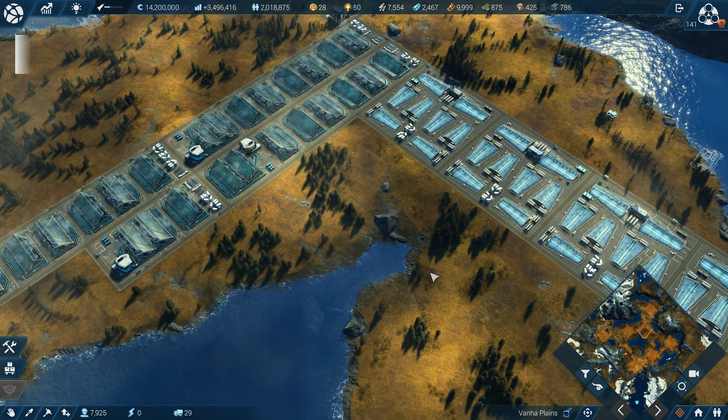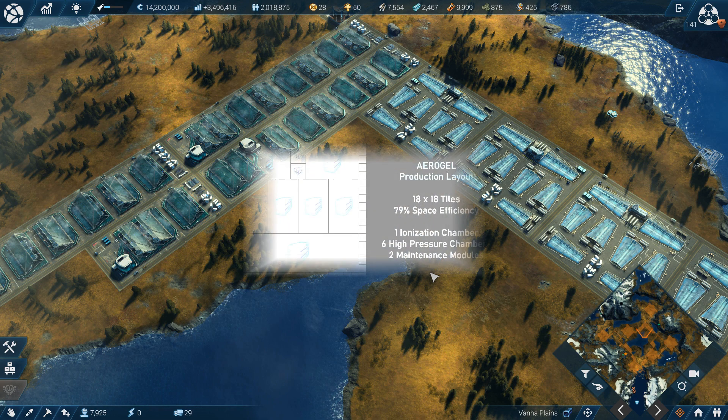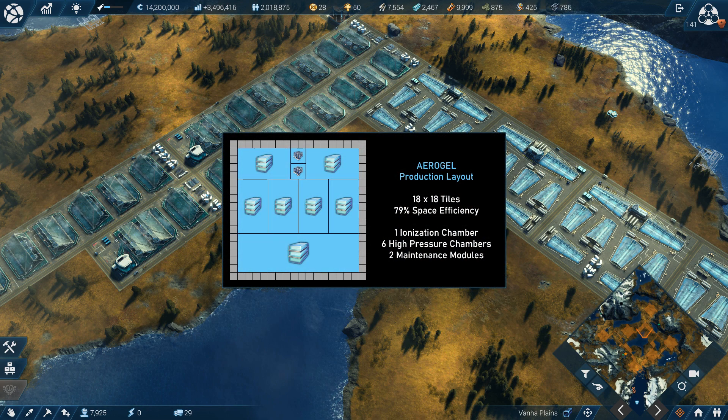And farther north lies my biocatalysts and aerogel factories. As you can see, I have some sort of fancy layout for my aerogel production. A block occupies an area of 18 by 18 tiles and consists of 1 ionization chamber, 6 high-pressure chambers, and 2 maintenance modules, with a space efficiency rating of 79%.